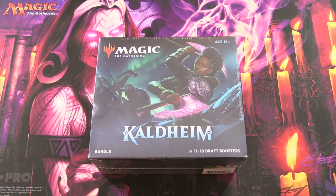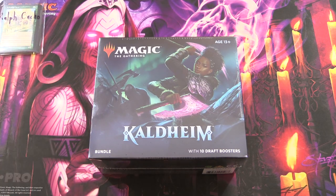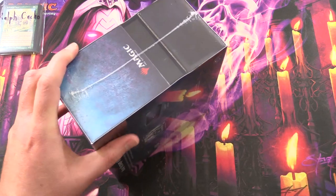Today on MTG, I'm Pat getting stuck into a Kaldheim bundle for a patron. So let's introduce the patron today — it is Ralph Cacho, a new patron. He gets his signed Jackalope Herd there for his first month as a patron.